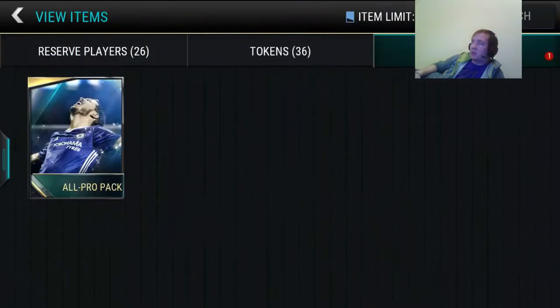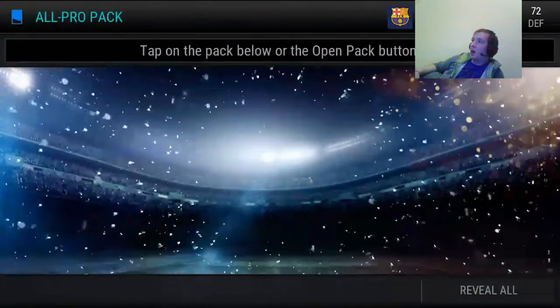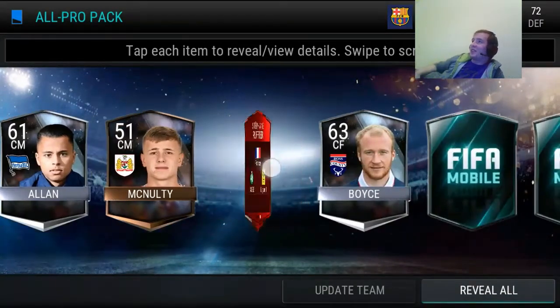I was playing on my second account just a bit before I went to sleep and I opened this opro pack, which is part of the training plan. I finished the training plan, was like okay let's open it, and I got — as you can see — an 83 goalkeeper.